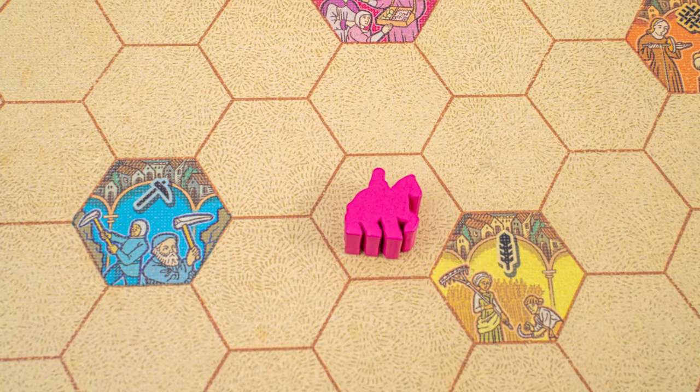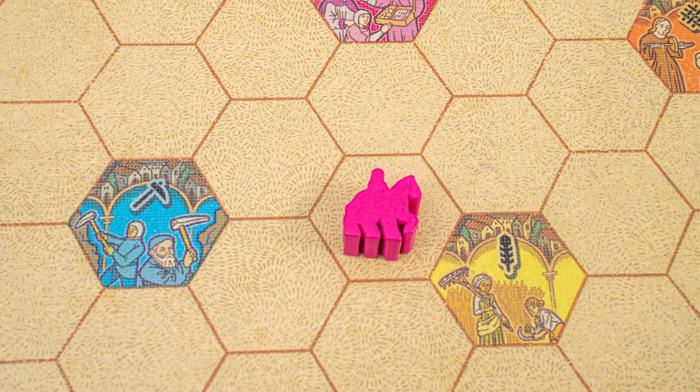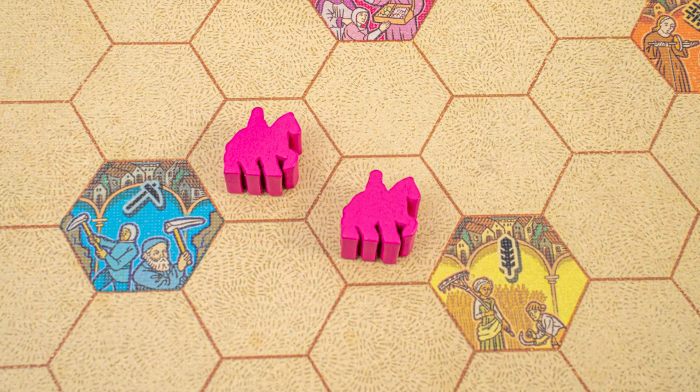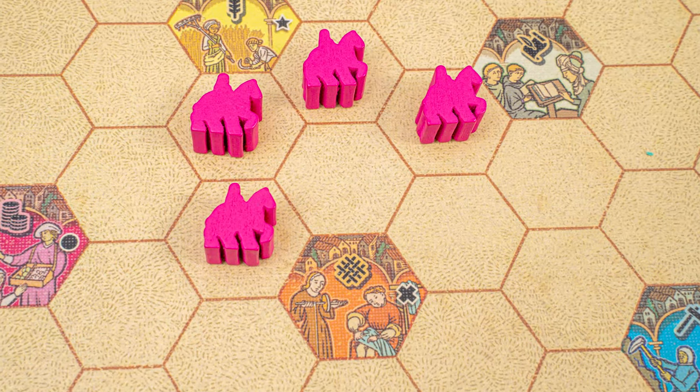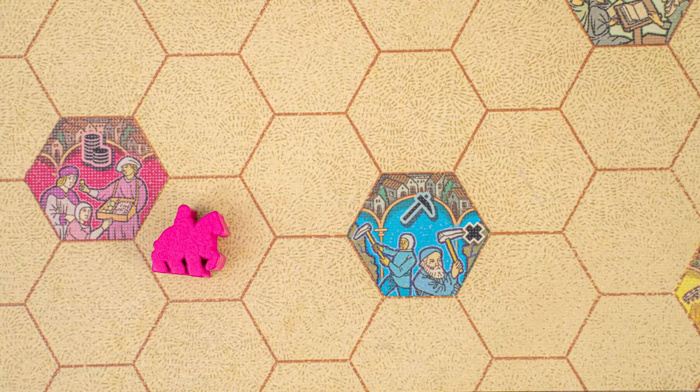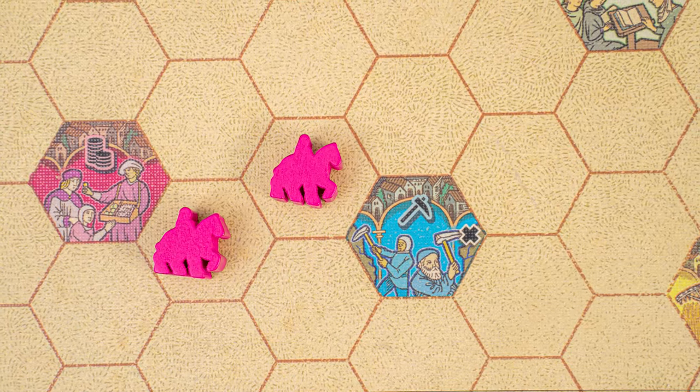In order to score for a town, you need your placed envoy to be part of a group. A group is simply more than one connected envoy. So this is a group of pink envoys. This is not a group because they aren't connected. Towns will score when you place an envoy that is part of a group next to a town. But it must be the first time that group has made contact with the town in order to score for it. If you've already made contact with that group, you won't do any town scoring.